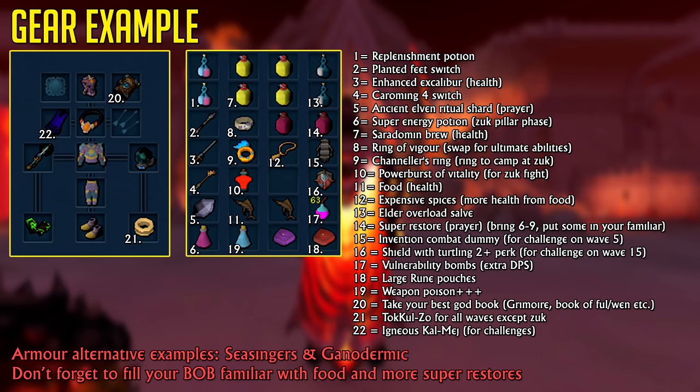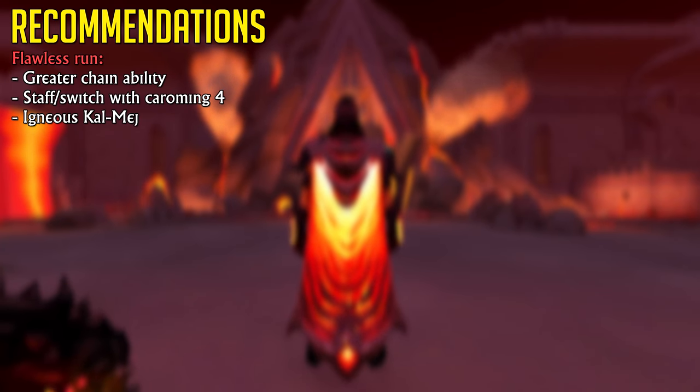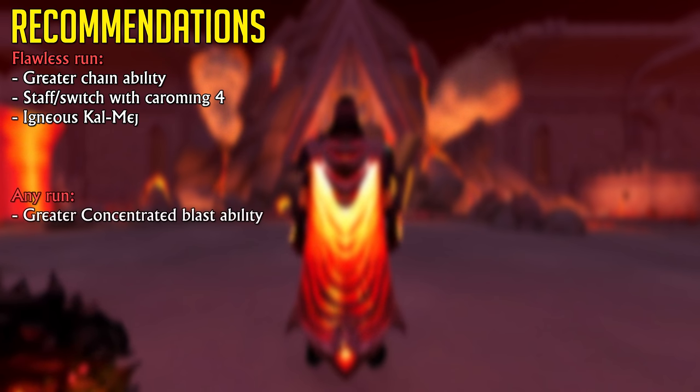It doesn't have to be Cryptbloom — you can use Seasingers — but Cryptbloom simply is a better armor set. Three other things that make a flawless run far more accessible are having access to the Greater Chain ability, a staff or offhand switch with the Caroming 4 perk (especially useful for the first challenge), and the regular normal mode magic cape to use Omni Power at 60% adrenaline. While not required, having access to Greater Concentrated Blast is also fantastic if you're using magic.